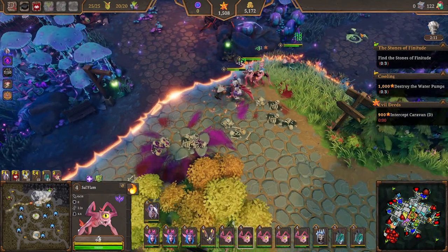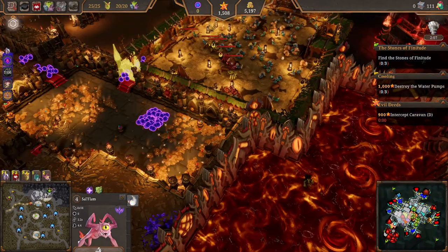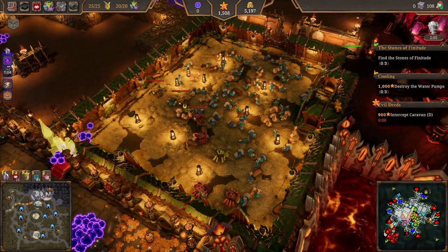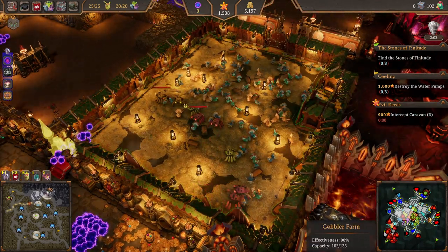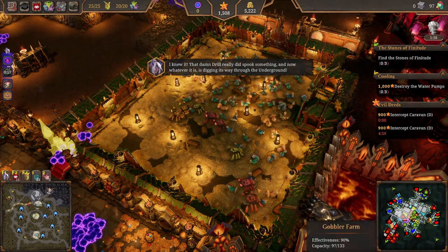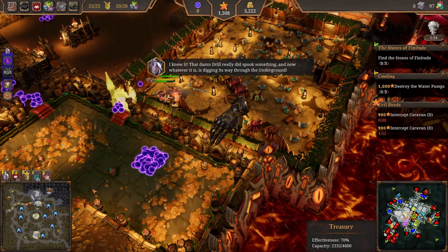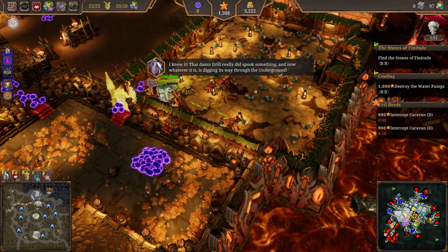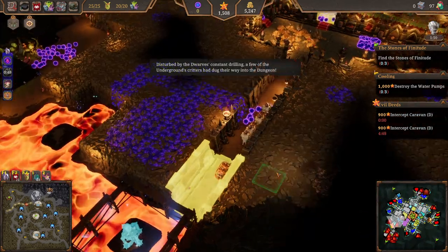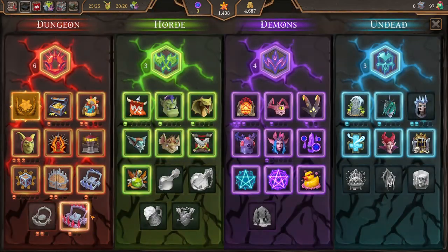Let's at least pick up that evilness there. Everyone go back down. So much for that achievement - I did not see the spiders and they're just munching on our gobblers. That didn't help. Disturbed by the dwarves' constant drilling, a few of the underground's critters had done their way into the dungeon.